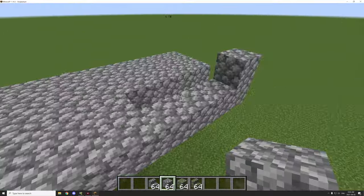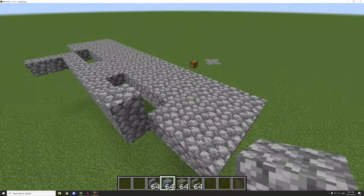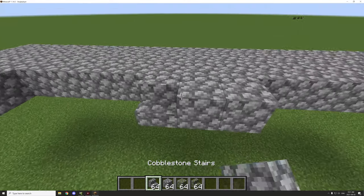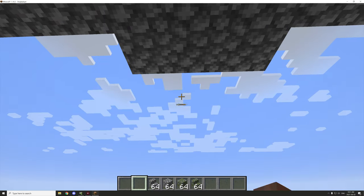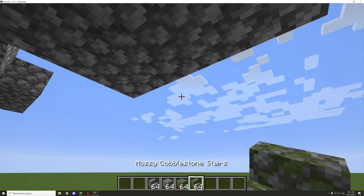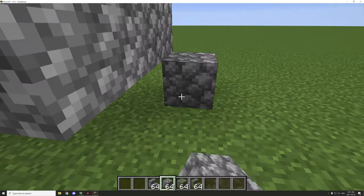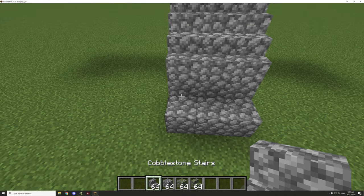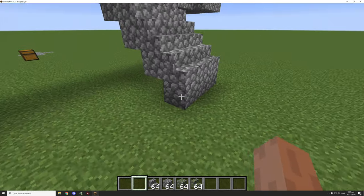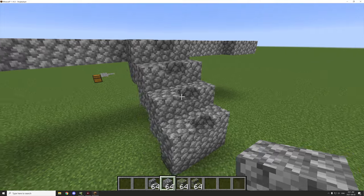This is going to be on a lower level, so let's start working on getting this down. We know where the part goes down, so that's going to be there and it'll go out like that. For the staircase we'll use regular cobblestone stairs and lay out some of these blocks so we get an idea where everything is. We'll repeat this pattern until we get down to the ground floor, and this will be our floor for that part.